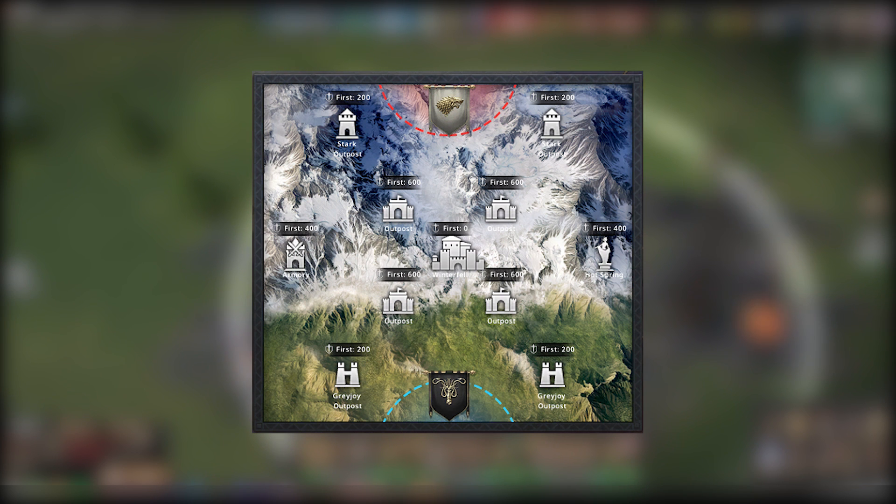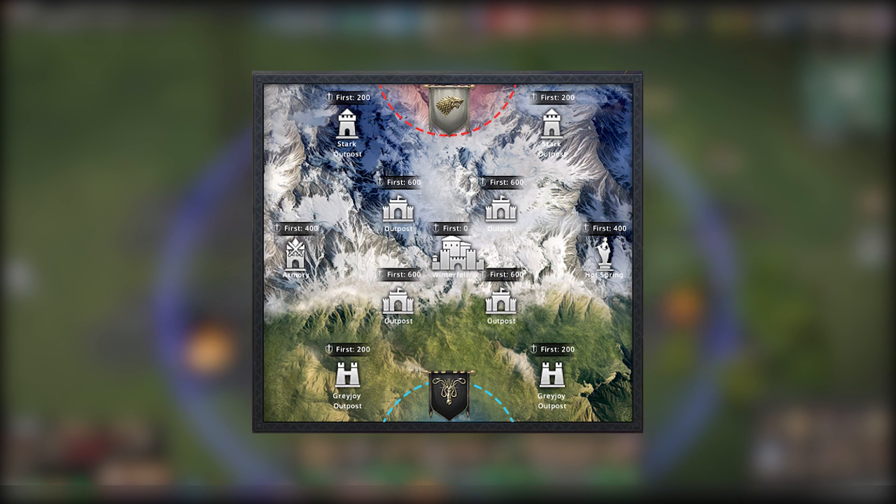The Armory and the Spring are quite crucial. They are similar to the Tower of the Warrior and Tower of the Mother in AC, so you get an attack buff and a healing buff depending on which one you take, with the Spring being the healing buff.